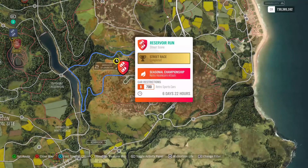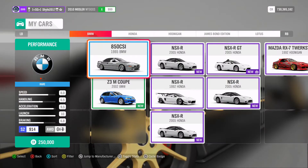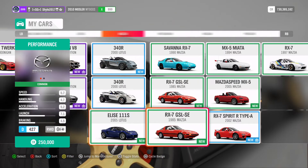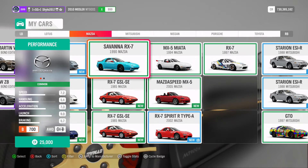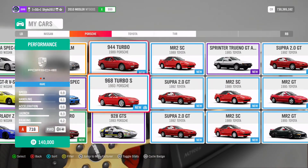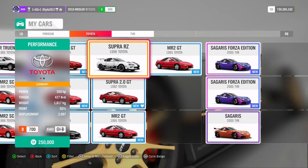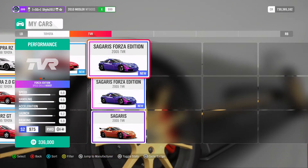Next championship is another Street Scene one — Retro Hoonicorn Attack — and you need a B-Class Retro Sport Car. Not too many options I've got tuned here. The Maserati from 1990 is really good on the straights with the turbo rally engine — a really cheap option. The Toyota Supra from 1998 is virtually stock but actually really good. That's all I've got tuned but there's plenty more to choose from and a lovely community of tuners out there to download from. But the Supra is definitely the one I'd recommend.